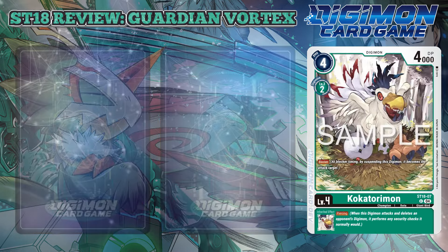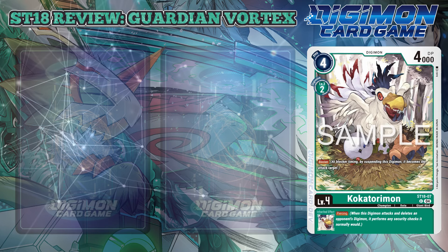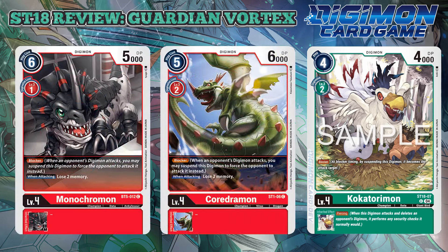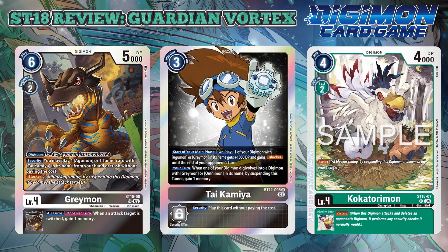Kakatorimon also returns, but has a Blocker for the deck and provides inheritable Piercing. In the early days, Blocker Digimon typically missed out on having an inheritable, instead providing simply defense for the color and had little splashability. That is, until two more recent sets. Though I still find Digimon or card effects that gift Blocker to be most effective.